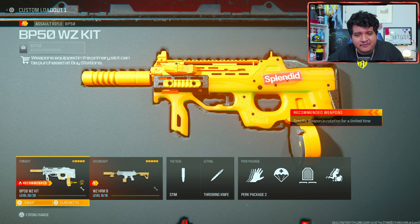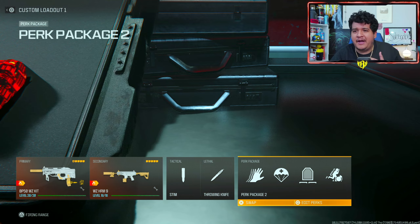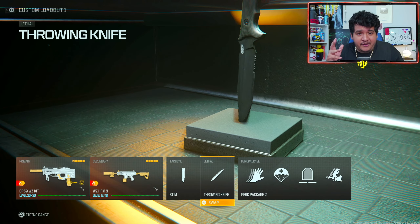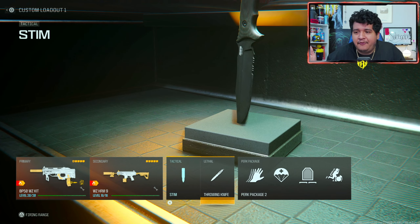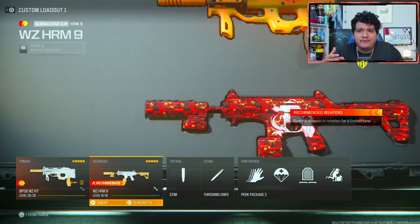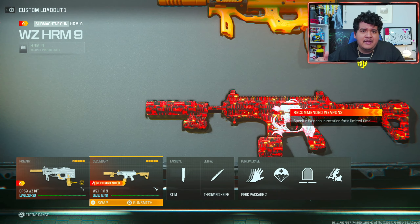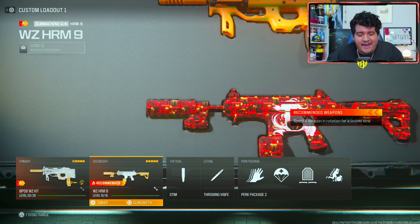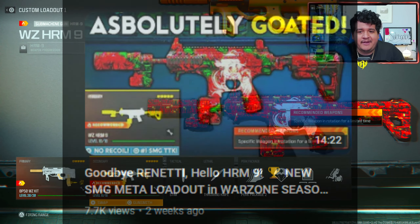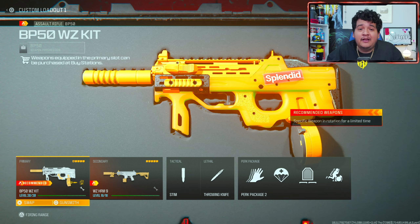I also upload store bundle videos and other random videos here on the channel. But let's get to the rest of the loadout. On my perk package I'm running Sleight of Hand, Mountaineer, Tempered, and Flex. We've got the lethal throwing knife to finish off downed foes, the tactical stim shot for a speed boost and health boost. The SMG I'm using is the HRM9. Even though I'm running two SMGs, the BP50 still uses AR ammo — so I keep to close situations, and when I run out of ammo on the BP50 I use the HRM9.